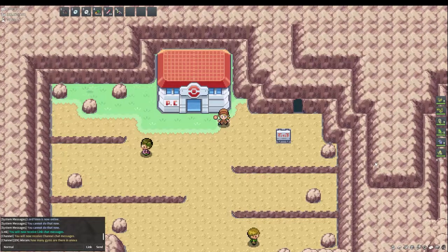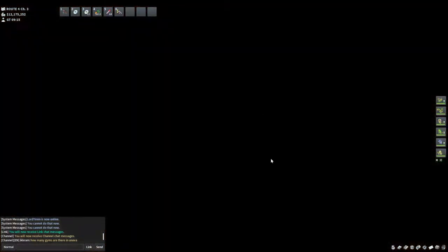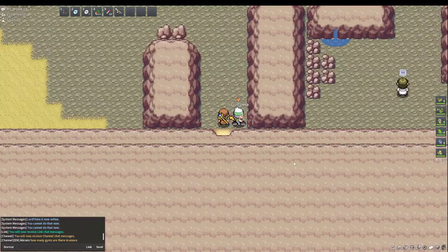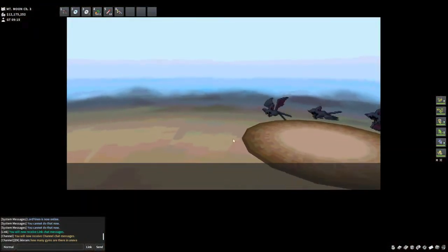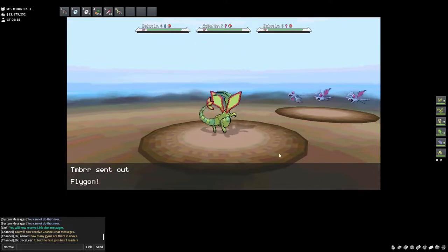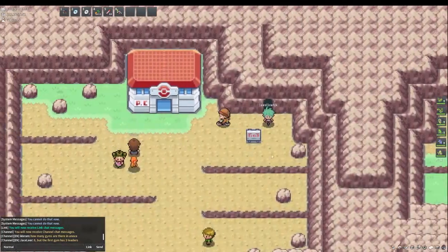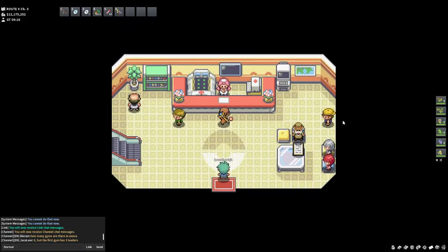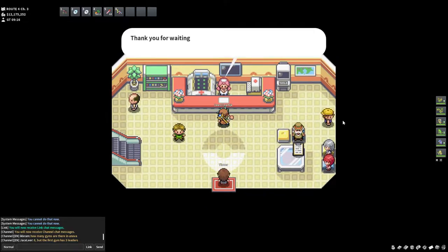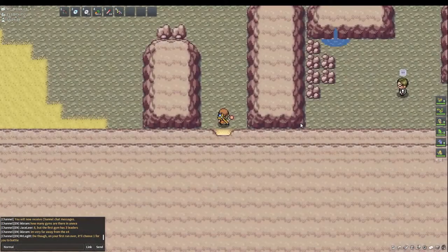For our next spot for PC hunting, there is a Zubat horde which is actually just near this cave — near Mt. Moon. What we're going to do is enter here and pop our Sweet Scent. As you can see we only have three Zubats here, but it's actually good if you just want to PC hunt here in Kanto — the only region you have. It's still pretty good because you can save Leppas and save money. After healing at the Pokémon Center, you just get back into Mt. Moon and pop your Sweet Scent again.